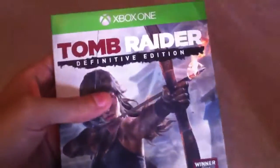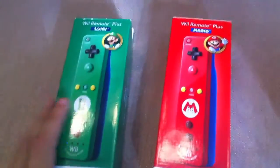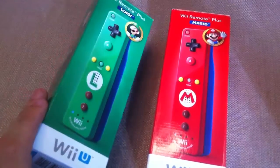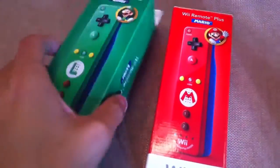The final Xbox One game I got is Tomb Raider Definitive Edition — specifically the art book edition, so it comes with an art book, which is pretty cool. I also got three accessories and they're all controllers.